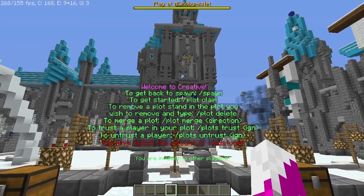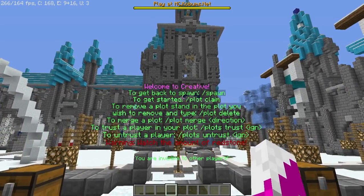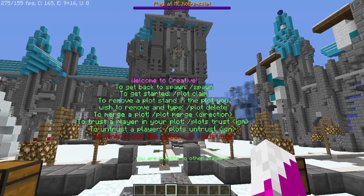As usual, to get back to spawn, it's slash spawn or slash warp spawn. To get started, you do plot claim. To remove a plot, you stand in the plot that you wish to remove and type plot delete.